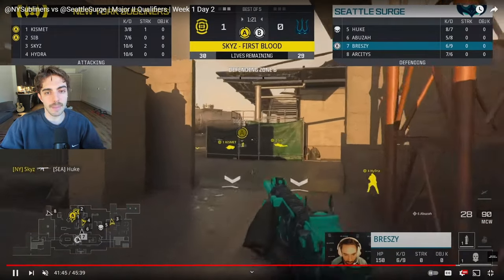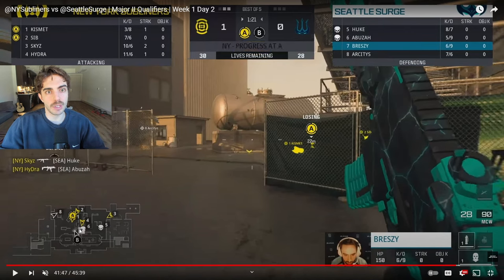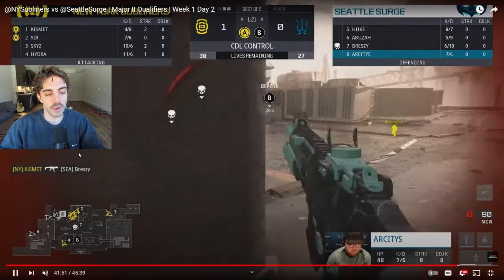They get two free ticks from the double cap and the enemy is finally trying to get toward A, but it's too late. NYSL gets one kill on Kyler fully flanking and another kill on Abuza trying to jump to bottom blue. With these two kills it's disjointed for Seattle — this is most likely a full cap. If Kismet was the only one capping, those two ticks would take 30 seconds, but because they had two people on the point it only took 15 seconds.